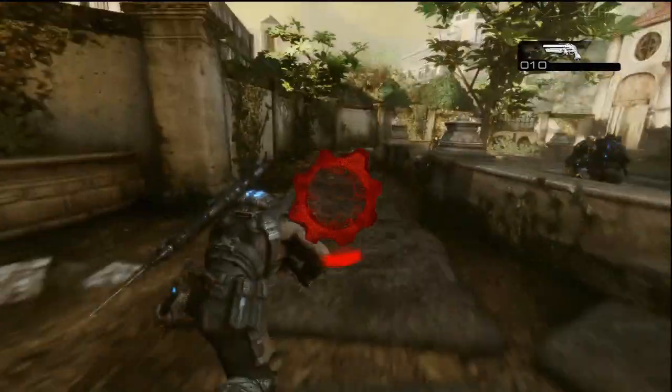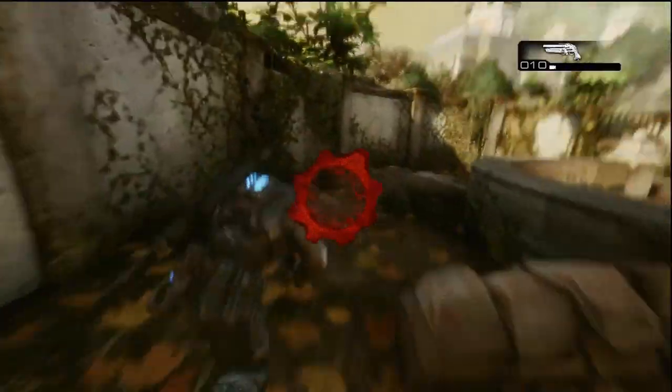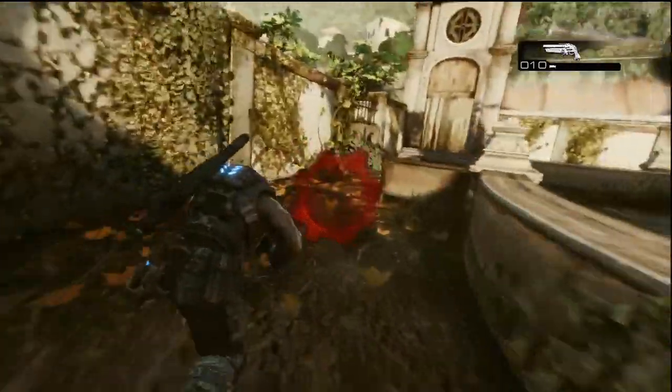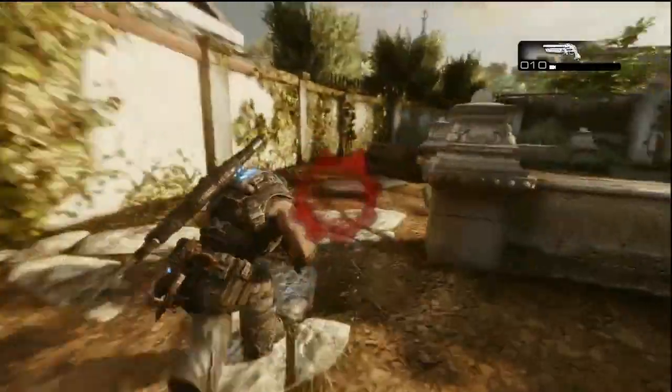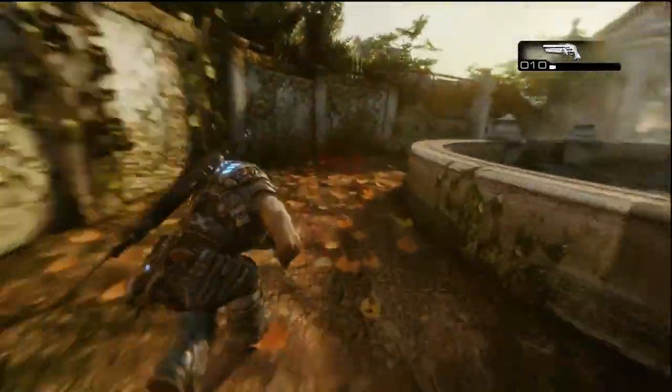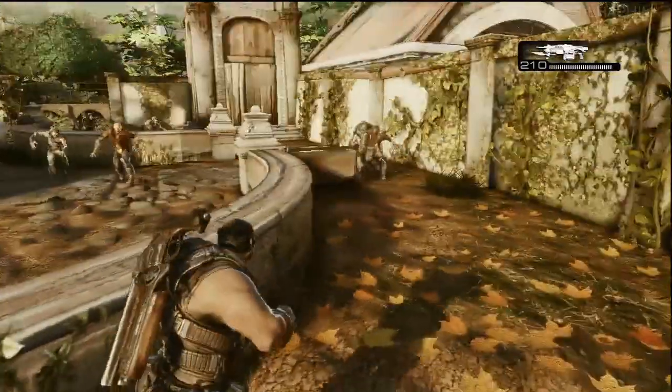The best way I've found to do it personally is to just run around, kind of train them behind you, keep spinning round and shooting them with something. Hopefully, if you're good with the mobility of Gears and you can bounce off cover and go into the road, you run pretty quickly and should be able to get some decent distance from them.